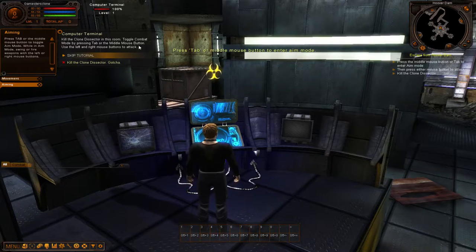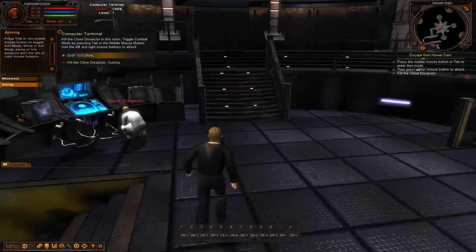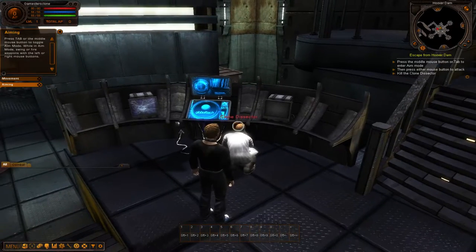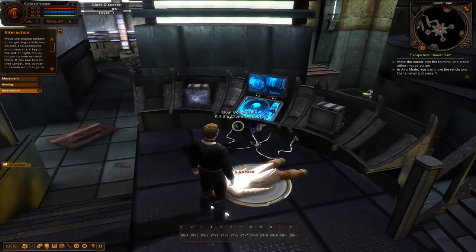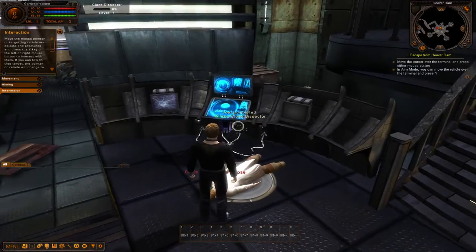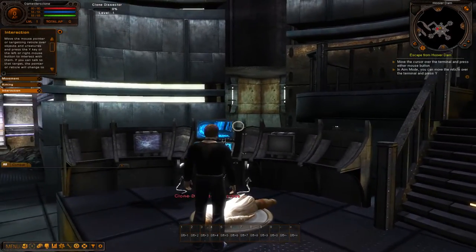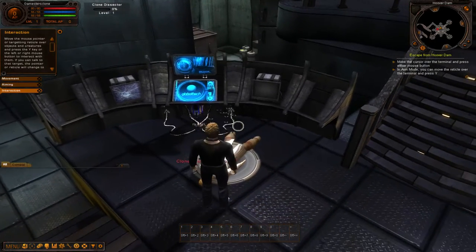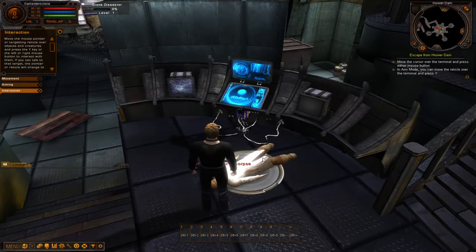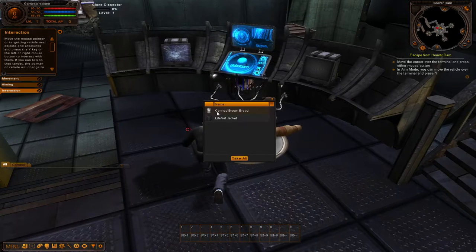Now it's telling us to kill the clone dissector in this room. Toggle combat mode by pressing the Tab key or middle mouse button. There's the clone we've got to kill — press Tab, then left click. Whenever you're in combat mode, always hover over their head when doing melee or shooting, because you'll get a much higher chance of criticals and do more damage. When you kill something, move the cursor over the corpse — the icon changes — left click and it allows you to loot. Take all. We've got a bit of armor.